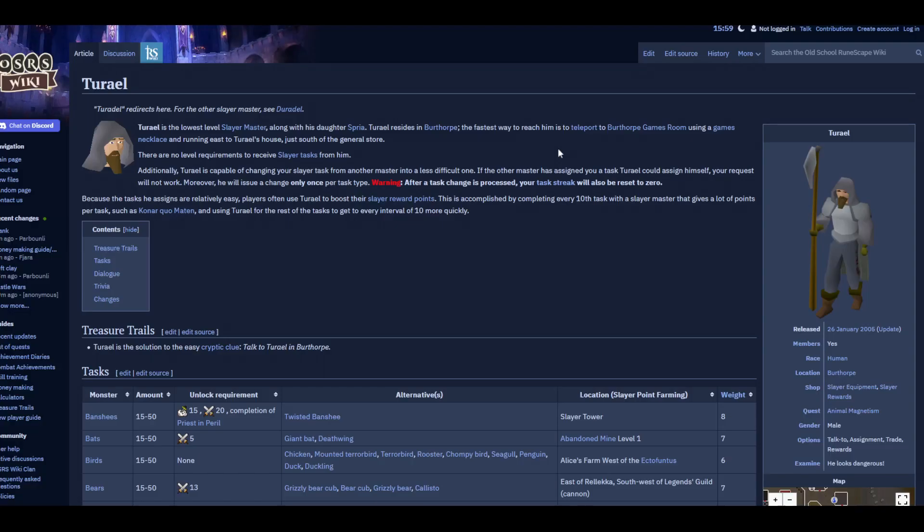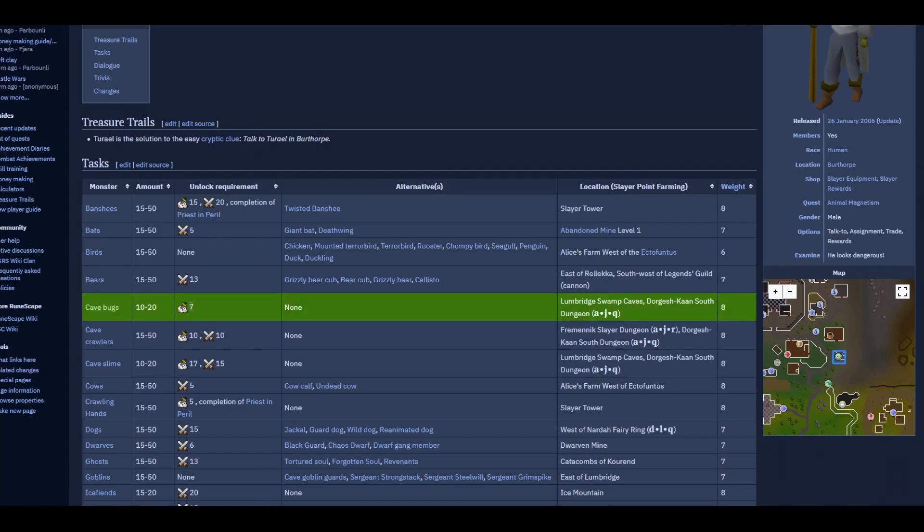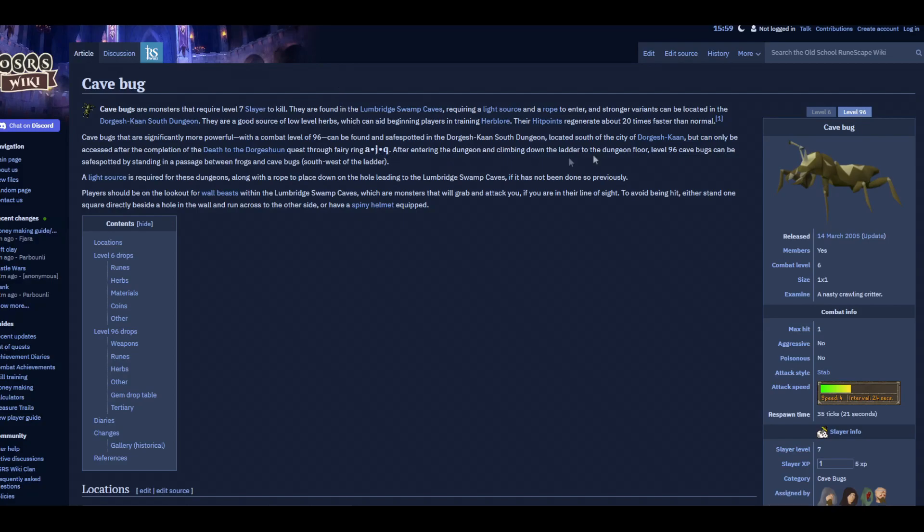Hello and welcome back. Today we're going to be doing cave bugs. Cave bugs require seven Slayer. You won't get them right away, but once you do get the task,